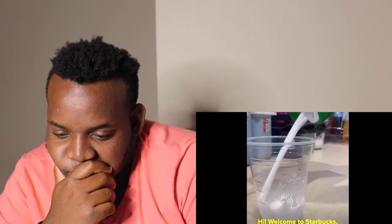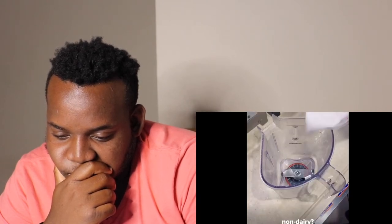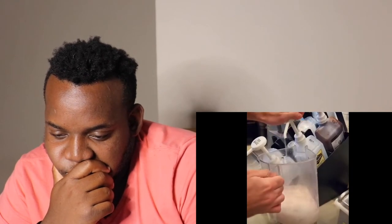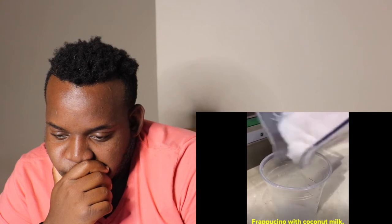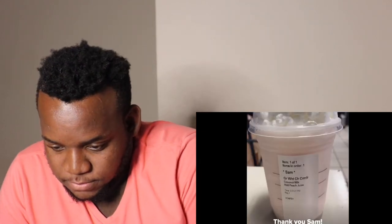Hey, welcome to Starbucks. What can I get started for you today? Hi, can you recommend something that's fruity and non-dairy? I think I have just the thing for you. How do I order it? Easy — you're going to ask your barista for a white mocha cream frappuccino with coconut milk and add peach juice to it. It does come with whipped cream, but you can take that off if you want. That sounds really good. Thank you, Sam.